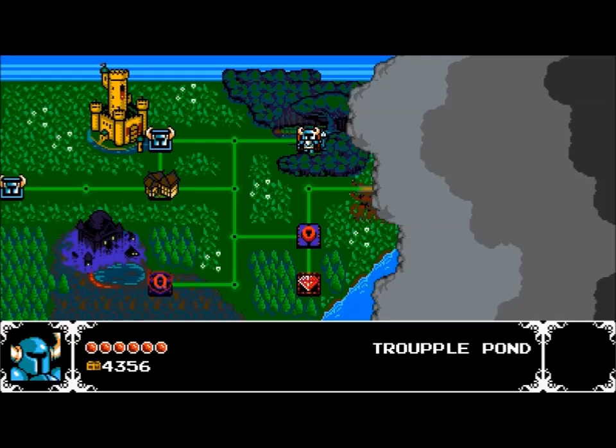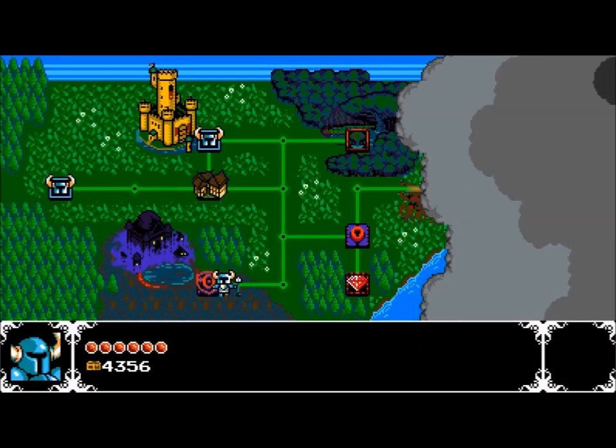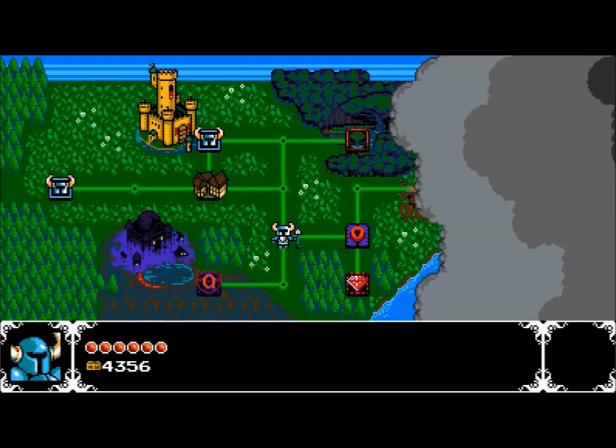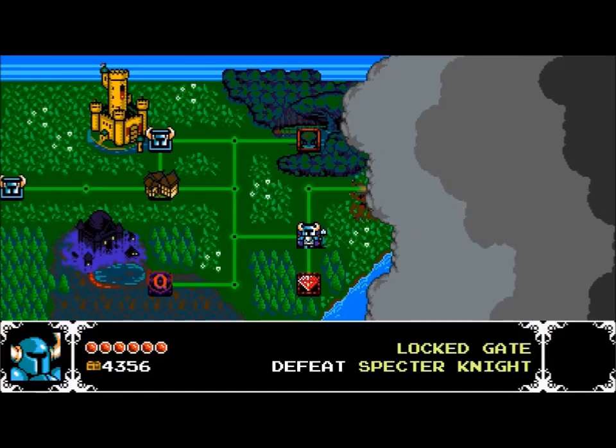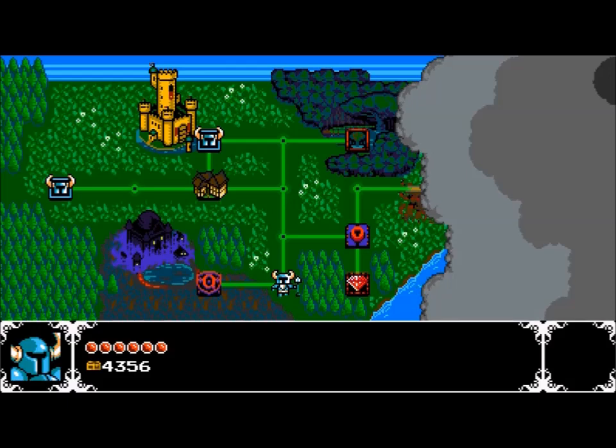Next week what we're going to do — there are these little time trials. I need to defeat Specter Knight before I can go on with them. But as you can see, there are these little extra things you can do — locked gates and the like. You need to get to Specter Knight first, and that is what I'm gonna do next week.